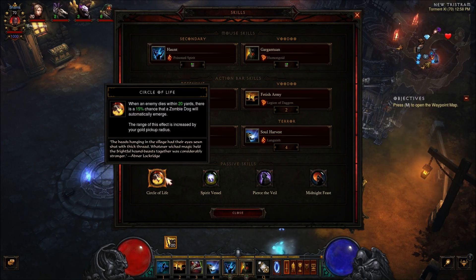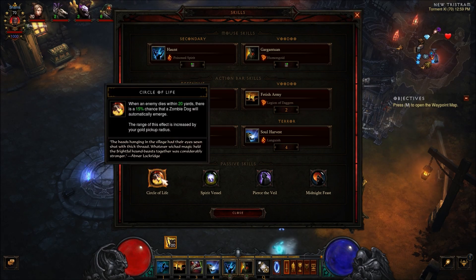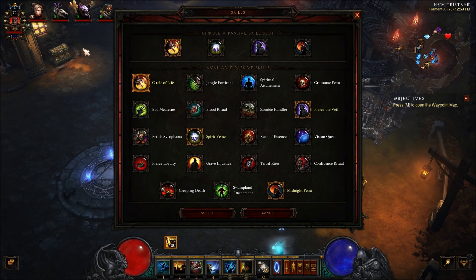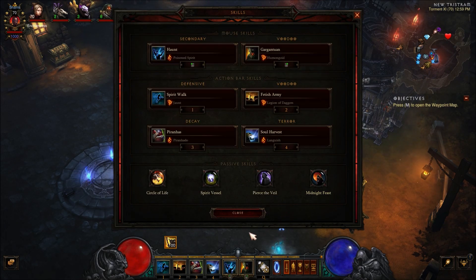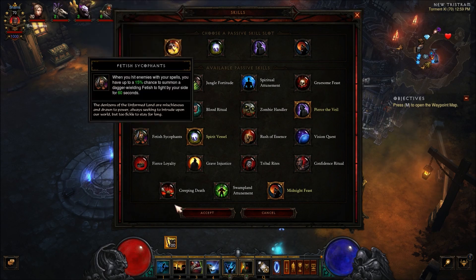On to the passives. I'm using Circle of Life so we can summon zombie dogs — I think it can still summon up to three. A lot of people like to use Gruesome Feast on this build, but I haven't had much luck with having a ton of health globes drop. Since it is an overall pet build and we're increasing the damage and attack speed of our pets, I wanted to get more pets going. Feel free to sub that out for Gruesome Feast if you want, like the general build does — that's totally up to you.